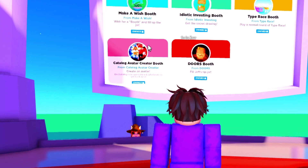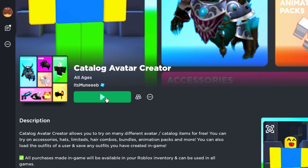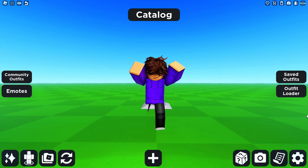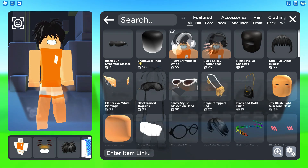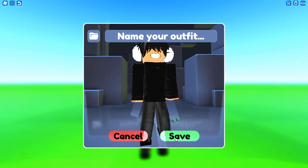The next booth is the Catalog Avatar Creator booth. For this one, you will need to join the Catalog Avatar Creator game. Once you're in, you will need to create your own avatar. After you save your avatar, you should get the booth.